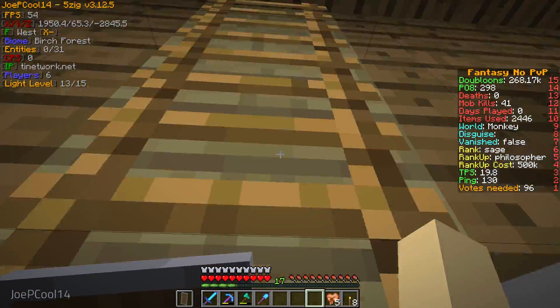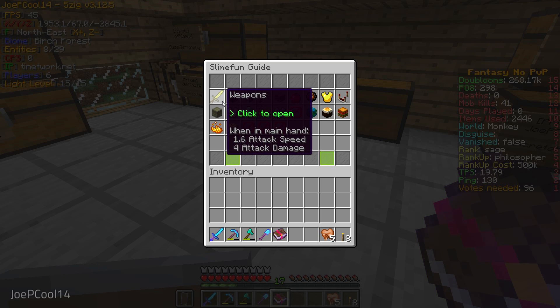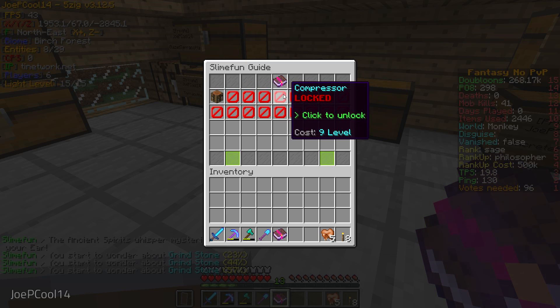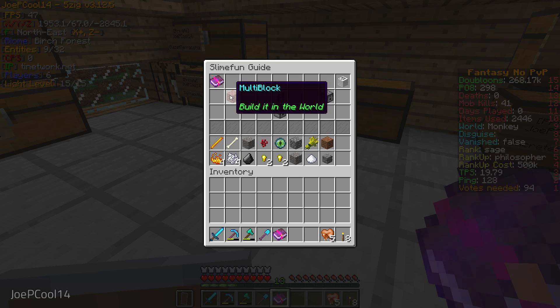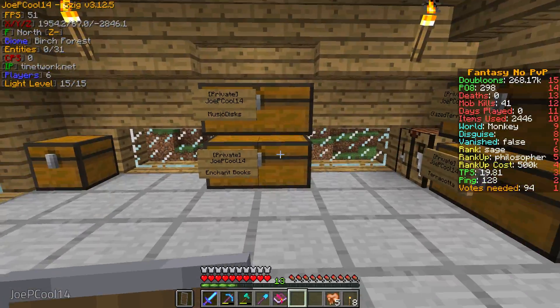So what are we going to do now in today's episode? We're just going to go through the Slimefun guide and see what we can complete. We're going to basic machines and see what we can do. These are unlocked with experience levels, so we're going to click to unlock. Looks like we unlocked the grindstone — it's a dispenser and a fence post and it can be used to make various things.